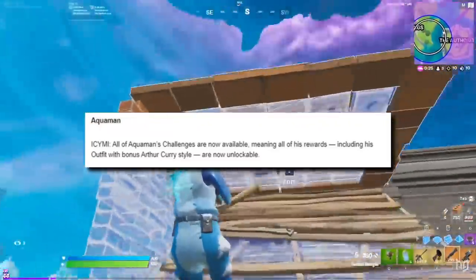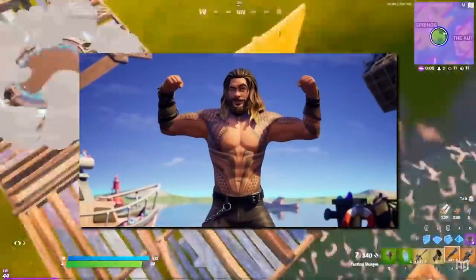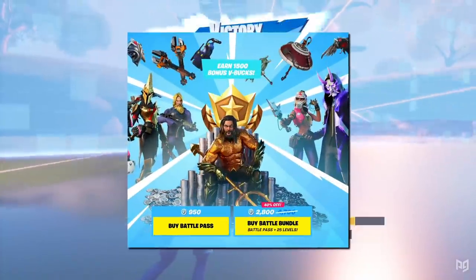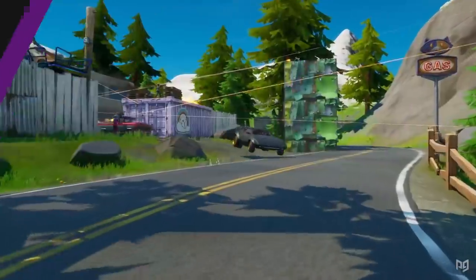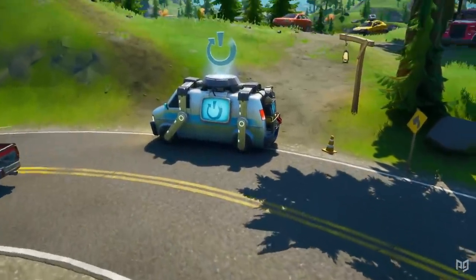Epic have also reminded us in the notes that all of the Aquaman challenges are now available in-game, which means that you can grab all of his rewards, including the bonus Arthur Curry style, by completing them. Though of course to have access to these challenges, you do need to buy the battle pass first. Last but certainly not least, it would seem that cars are going to be drivable soon.